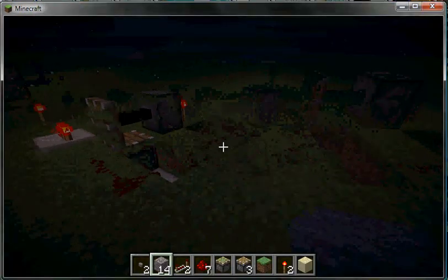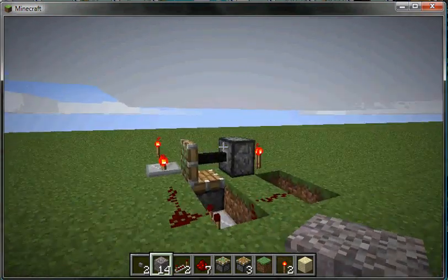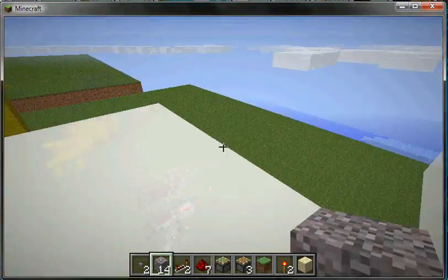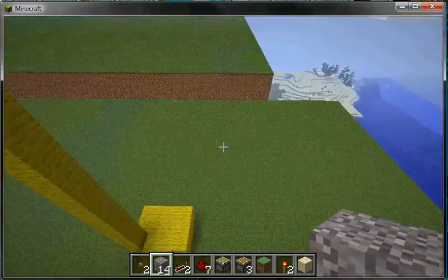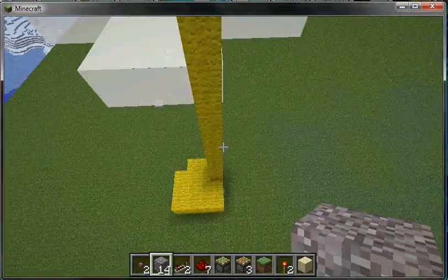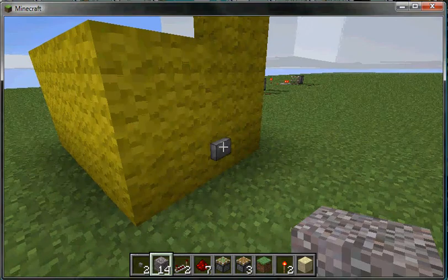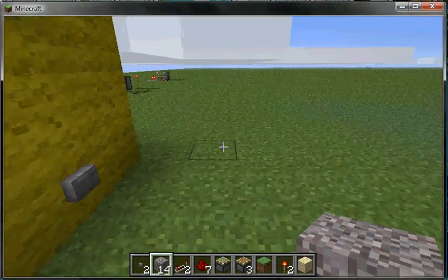Hey guys. Let's turn up morning, or daytime. This is my first tutorial on this map. You're probably thinking, what the crap is this yellow thing? Well, this button basically opens up my house.